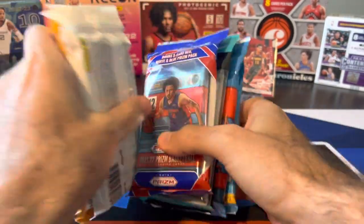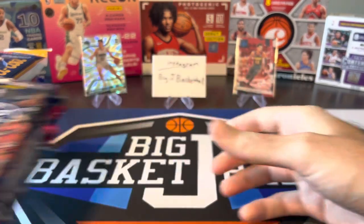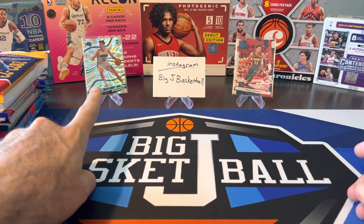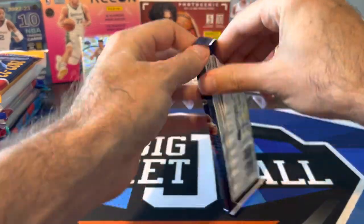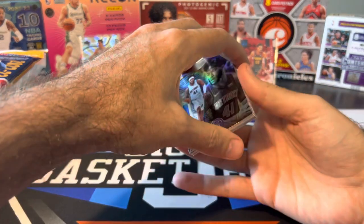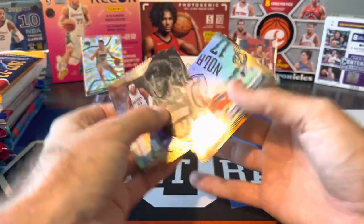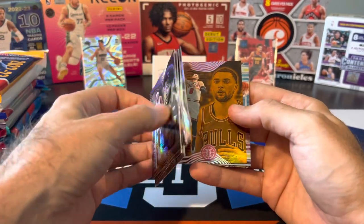Still haven't hit a Luka out of the Status packs, but did hit a Shea Aqua Parallel that I graded, got a PSA 10, and actually just sold that one pretty recently. Last time we did random pack retail, we pulled a Franz numbered to 99 out of Revolution Tmall and a Court Kings Blaster Trey Young numbered to 99. I've also had crazy luck with these Illusions fat packs — pulled a tough case hit and a Starlight parallel in the same pack before.